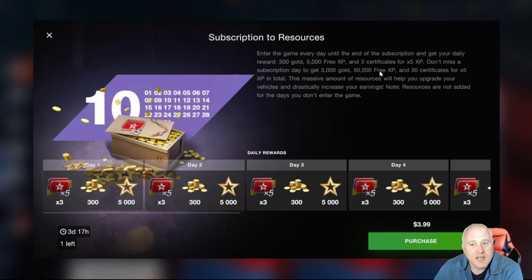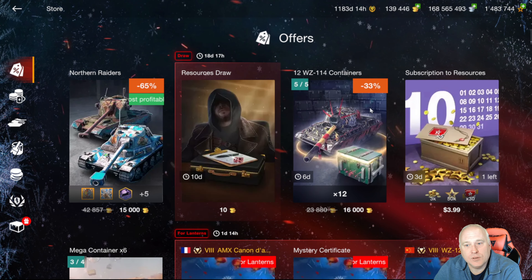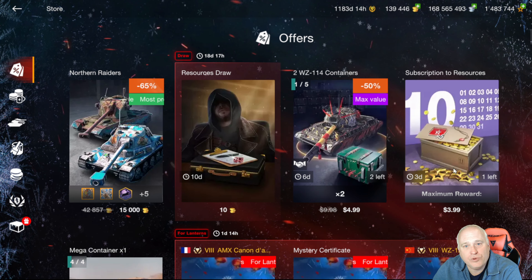3,000 gold for four dollars, if you claim all of it, works out to 700 gold per dollar, plus that 50,000 XP and your 5x boosters as well. What I do like about this is you're not piling up a huge number of 5x boosters that you either use or lose. On a premium or collector tank it's fairly easy to claim this, then go play three tanks you're grinding in the tech tree and then play what you want after that. I love this — great value.